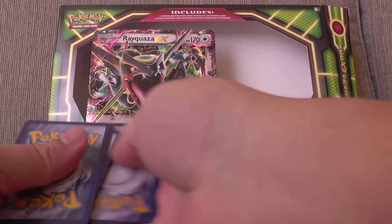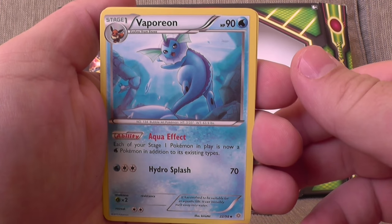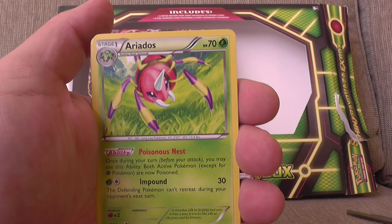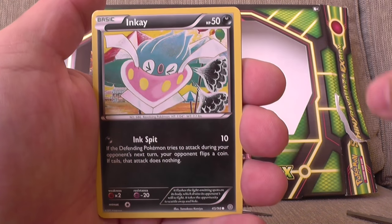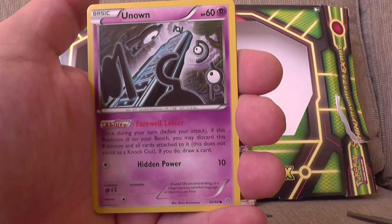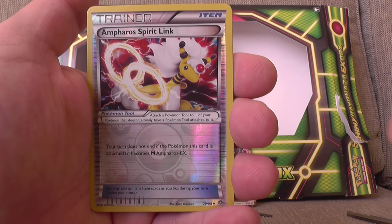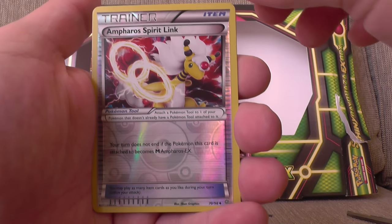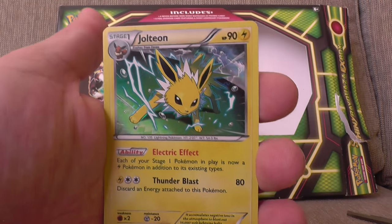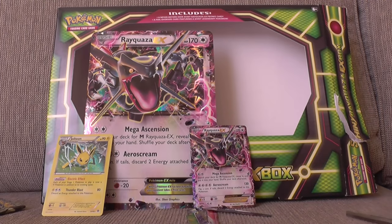Here we go! What do we have? Vaporeon, Paint Roller, Ariados, Inkay, Goomy, Beldum, Unknown, Porygon, and for a Spirit Link — this is our shiny, rubbish, I hate trainer Spirit Links — and our rare is a Jolteon hollow. Nice!